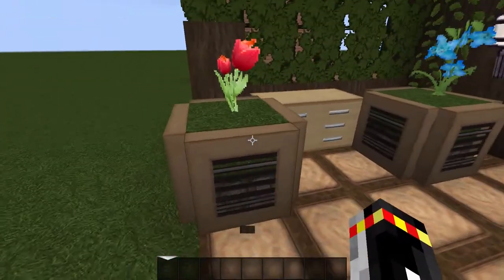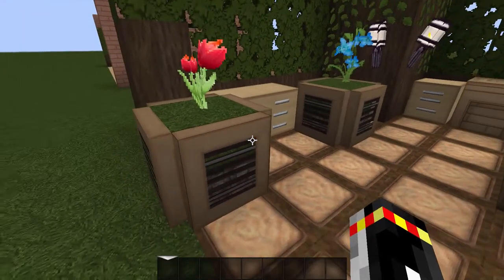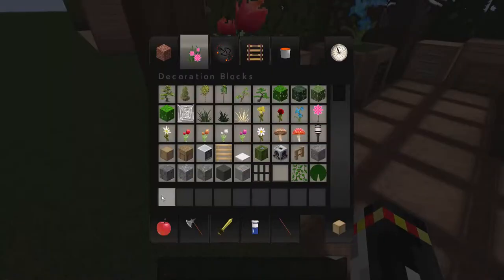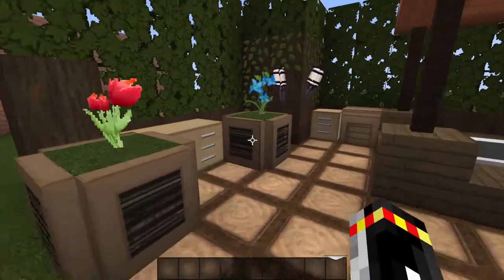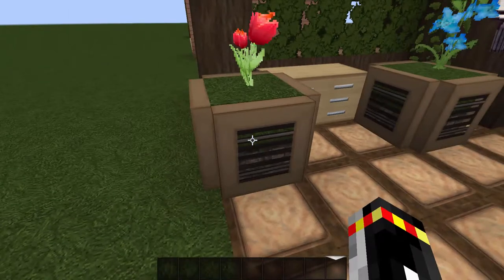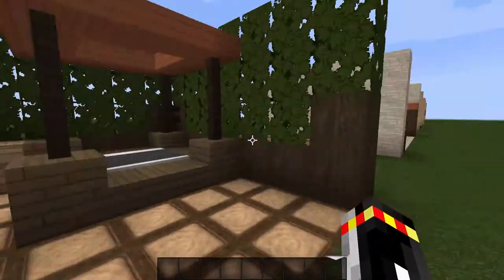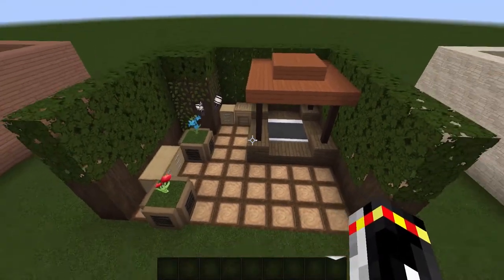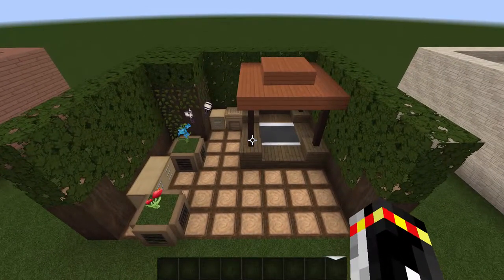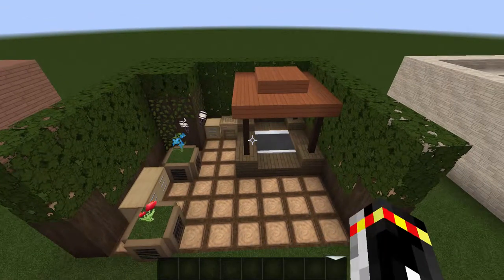It looks pretty amazing. I put flowers there and a crafted item in the back. I also found out that if you put grass and then put trapdoors around it, it actually looks really amazing — it makes it look like one of those bigger flower pots. This is a design for a treehouse. If you want to make this, stop this video and copy it. Let's go to the last design, number 5.